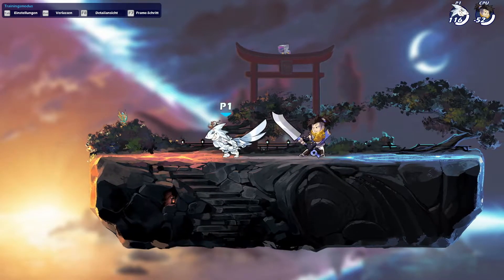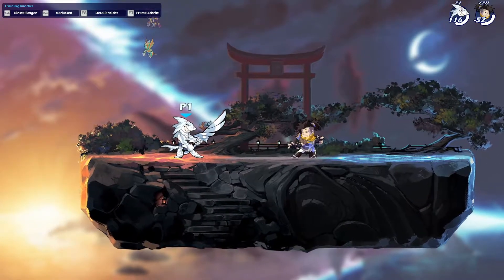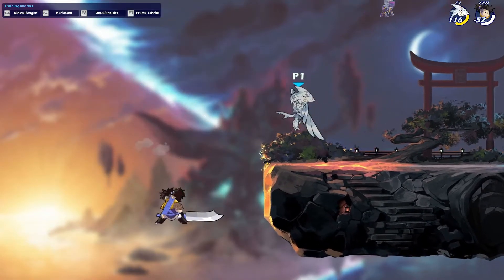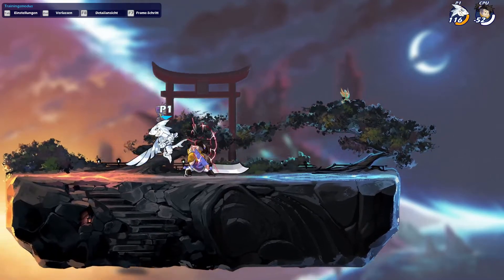The third tip is to use training mode or get experience against greatsword. There are not that many greatsword players, especially in ranked, so you really want to train against it. You can set the bot difficulty — easy, chosen, or extreme, whatever you want. Under the settings there is an option for which attacks the bot should use. The chosen bot is actually pretty good practice against greatsword — it plays at a diamond level.